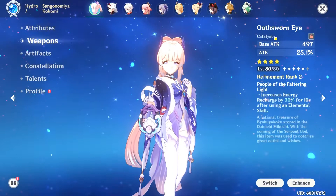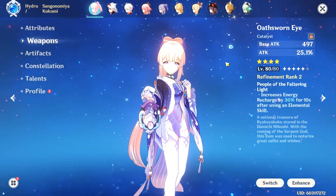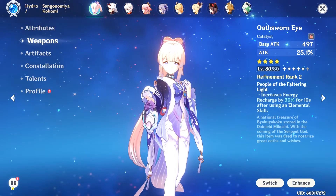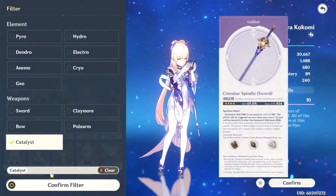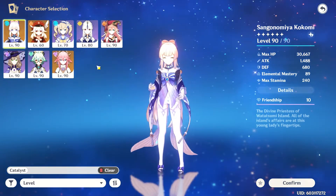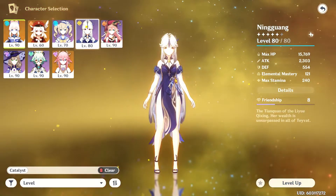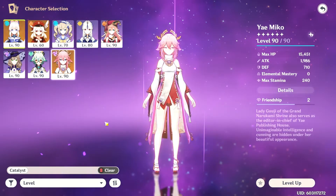The Oathsworn Eye has a base attack of 497 and an attack substat of 25.1% at level 80. At R2 its passive increases energy recharge by 30% for 10 seconds after using an elemental skill. Having an attack percent substat on Kokomi is a little weird — like the Albedo weapon that had a defense substat only useful with Albedo, but this weapon works on many catalysts like Klee, Ningguang, Yanfei, Lisa, and Sucrose.